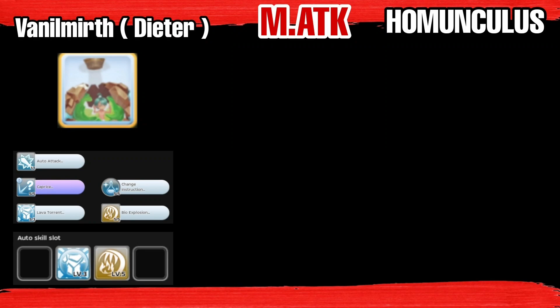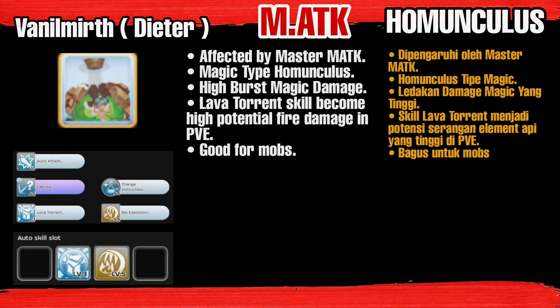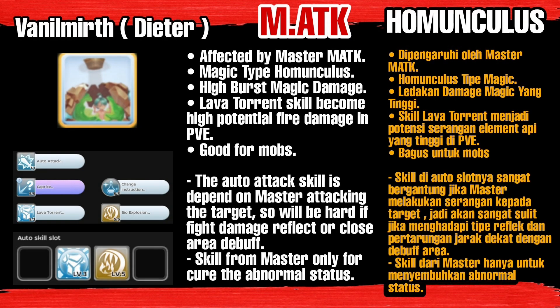For magic attack homunculus, we use Vanimurth or Dita as main DPS. Dita uses the Lava Torrent skill as her main skill, which deals fire element magic damage as the modifier. Dita is affected by master magic attack — magic type homunculus with high burst magic damage. Lava Torrent skill has high potential fire damage in PvE, good for mobs. The auto attack skill depends on the master attacking the target, so it will be hard if fighting damage reflect or close area debuff. The skill from master is only for curing abnormal status.